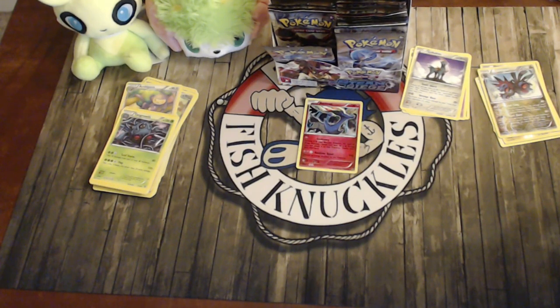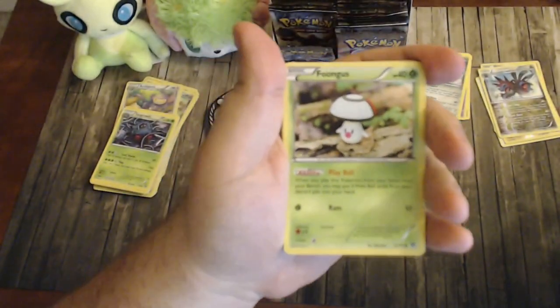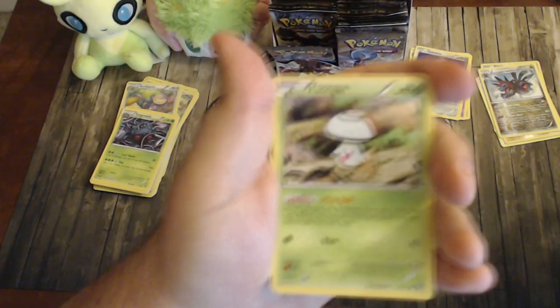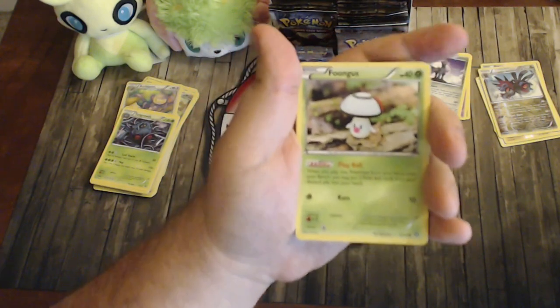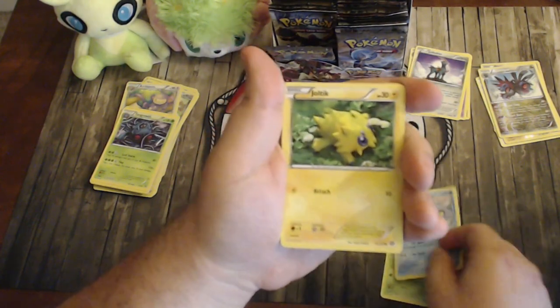Pack six: Foongus with the ability Play Ball — when you play it to your bench you may put three Poké Ball cards from your deck into your hand. People thought it would work for Ultra Balls, but Pokémon confirmed it's only for Poké Balls — which is unfortunate. Also: Bergmite, Joltik, Mantime, Klink, Rapidash, Persian.